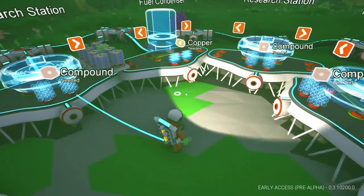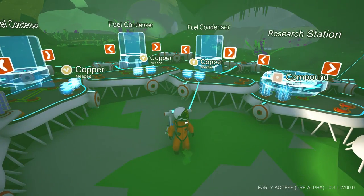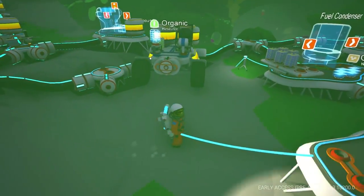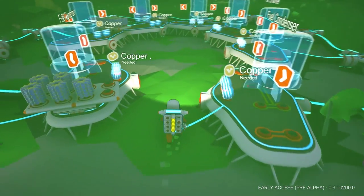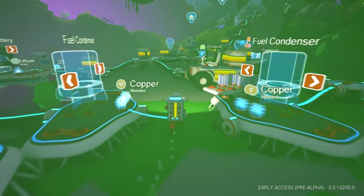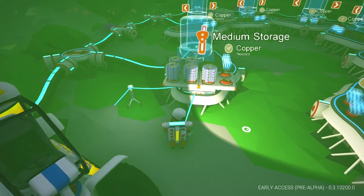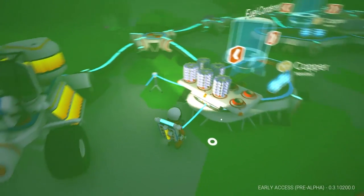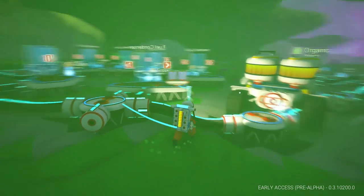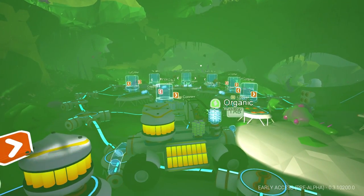These are going to be our fuel condensers — fuel condenser, fuel condenser, copper. We're gonna need a bunch of copper but I'm not too worried because there's copper all over the mines here. I need fourteen — one, two, three, four, five, six, seven — yeah, I need fourteen of these suckers. I have about ten or eleven on my backpack already.